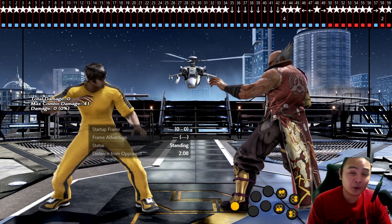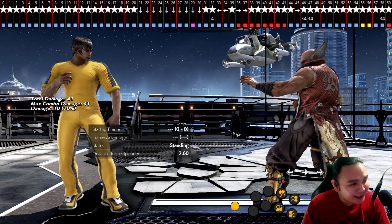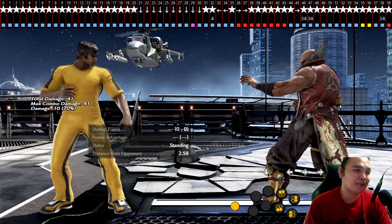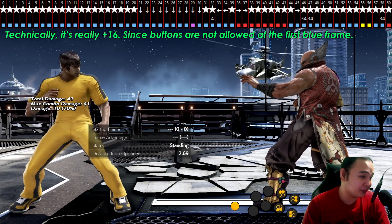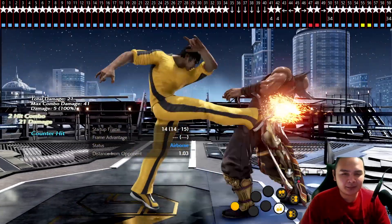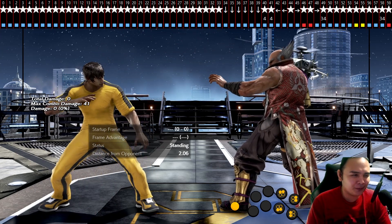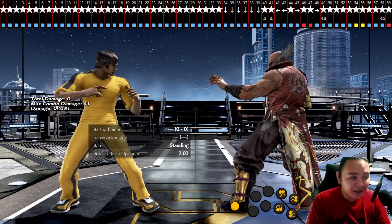Let's try DSS b+3+4 since that's everyone's favorite DSS move. Late by one frame there — the forward is late, giving me plus 17. Then I did 3+4 right next to that forward. 3+4 is 14 frames, and with plus 17 there's enough time. There we go — frame-perfect DSS 3+4. DSS 3+4 is easy to get; there's a lot of room for error.